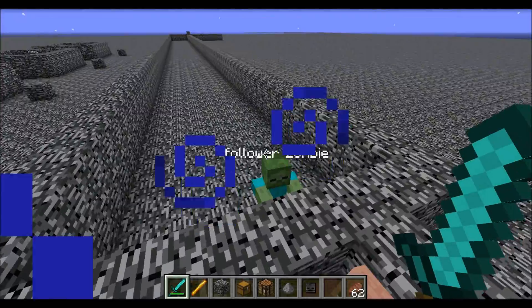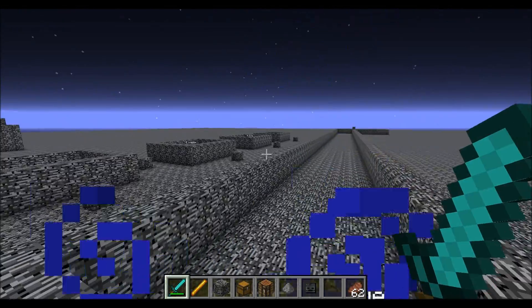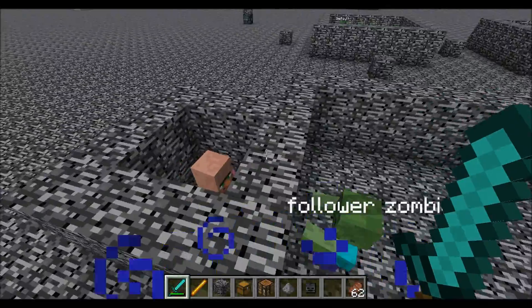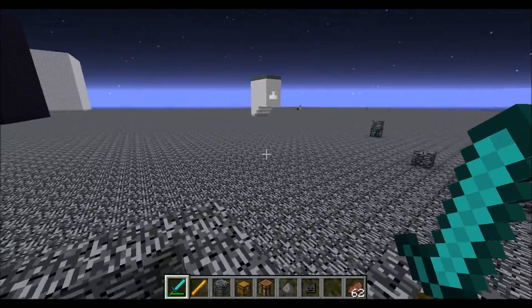This guy will see the villager from 120 blocks away, even in a maze situation. It's always fun to make zombies that can see villagers through mazes — the zombie will just solve the maze. I think SethBling made a video like that.